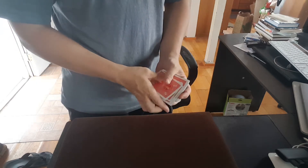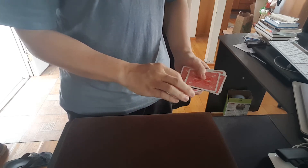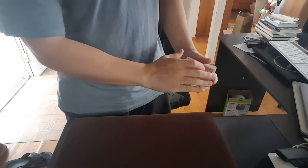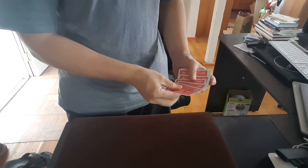We have the four aces, which we'll lose into different parts of the pack. I'll just square them in just like that. As you can see, they all come right up to the top.